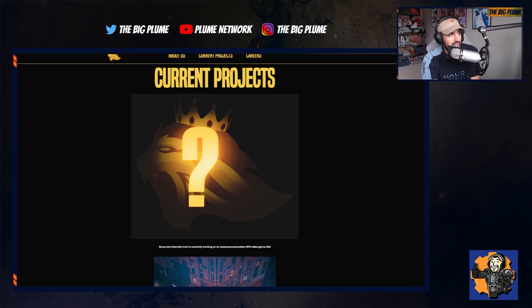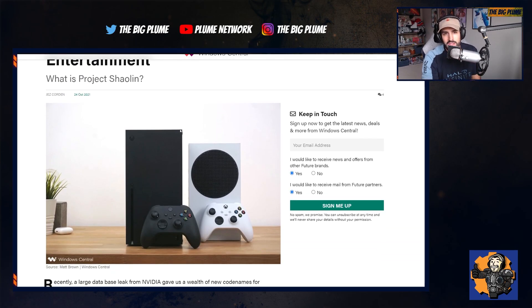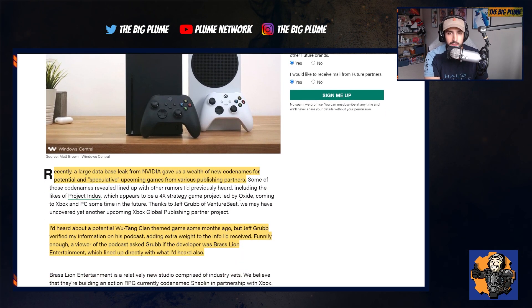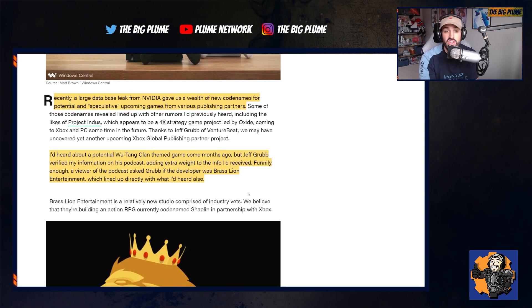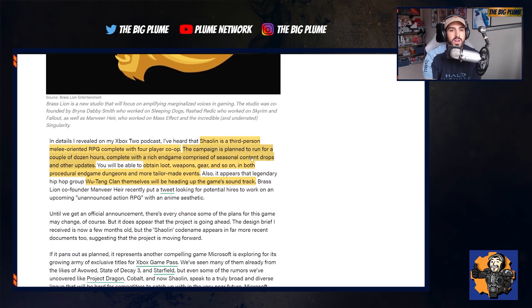Xbox is teaming up with Brass Lion Entertainment to work on a Wu-Tang-themed action RPG. This rumor came from the NVIDIA GeForce Now leak, was discussed on the Xbox podcast, and was later confirmed by Jeff Grubb. The game is going to be a melee-oriented RPG with four-player co-op, a campaign running a couple of dozens of hours, and a rich endgame comprising seasonal content drops and other updates. You're going to obtain loot, weapons, and gear, and there will be procedural endgame dungeons and more tailor-made events.